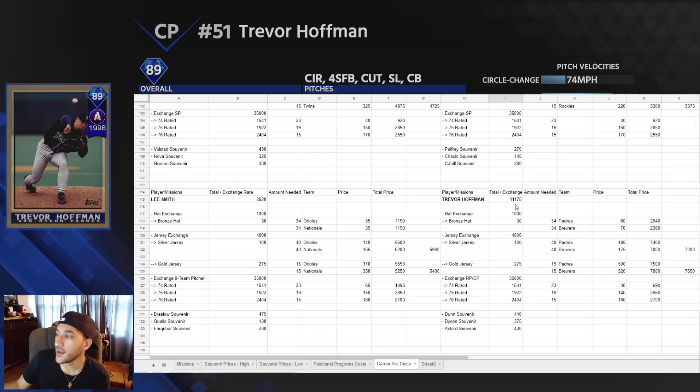Trevor Hoffman goes for around 11,200. The two teams we used were the Padres and Brewers — the Padres were cheaper at around 2k. Silver jerseys were around 7,200 and gold jerseys around 7,650, but gold is the better option since you buy fewer. Exchanging relief or closing pitchers is around 30 stubs each, under 700 total. Hoffman under 12k is a really good deal — compare that to live series diamonds in the market where the cheapest closing pitcher is around 30k.